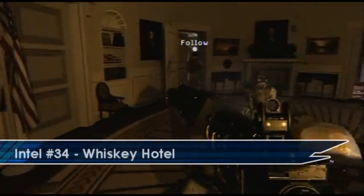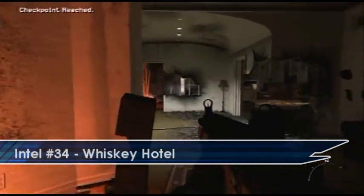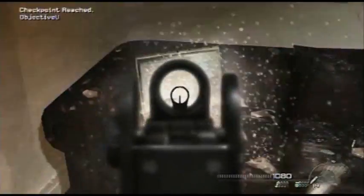Once you're in the hotel on the mission Whiskey Hotel, you'll get into an oval room where one of your teammates will have to blow open the door. If you go through that door and then turn left you'll find the Intel sat on a sofa.